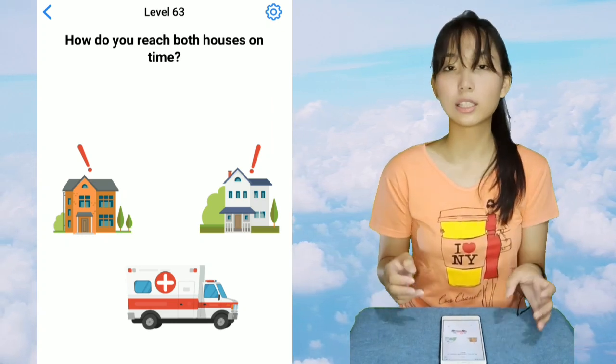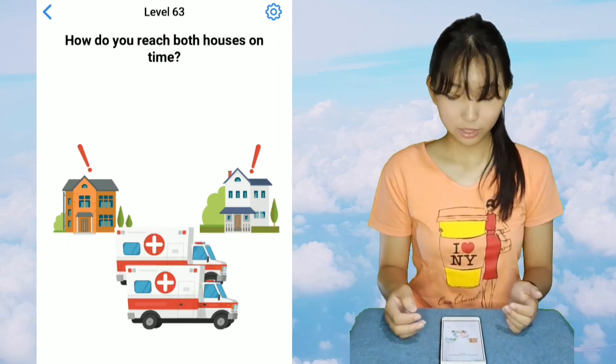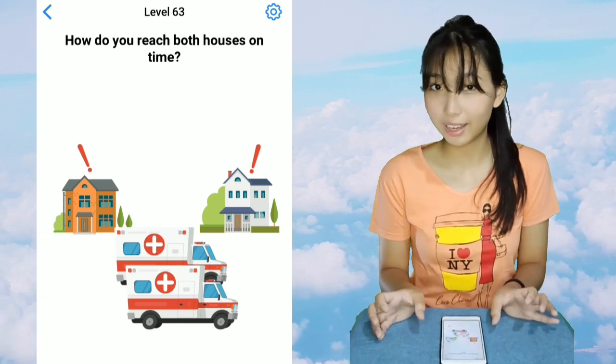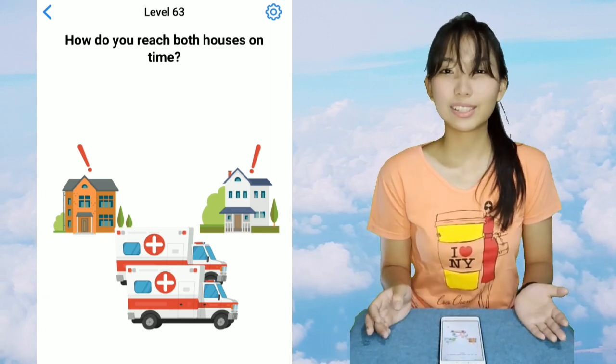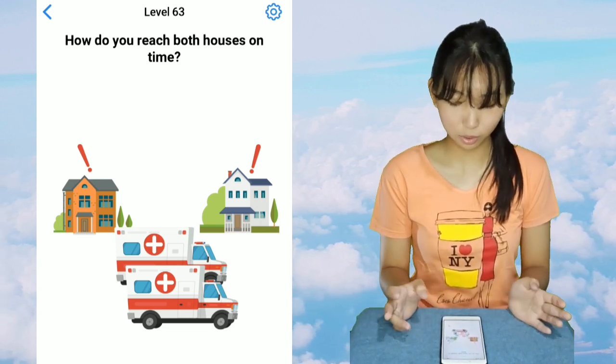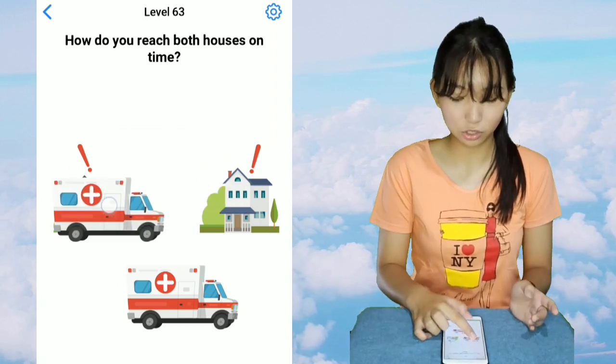And then you just need to press on it. Because when two houses call, even though they're side by side, they will not send only one unit of an ambulance — they will send two, of course. So now, what you're gonna do is give one each.